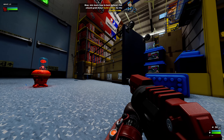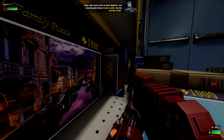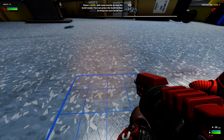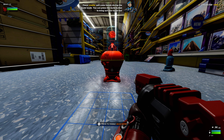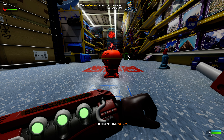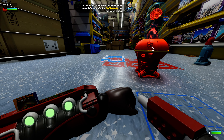Now let's learn how to best defend. You should grab those build credits by the hyper core. These credits will come in handy during the build mode. You can press the build key to bring out your build tool. Your credit count can be seen in the bottom right of the HUD. Go ahead and build some simple defenses around the core.